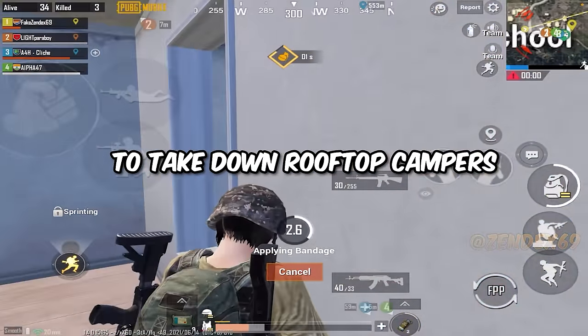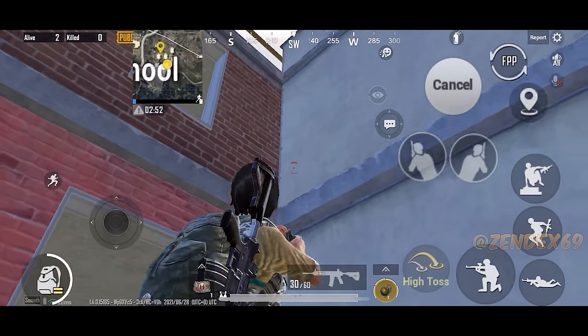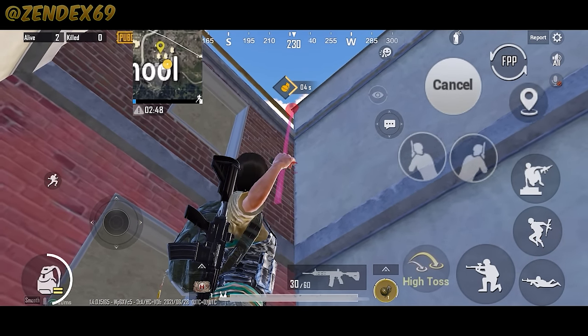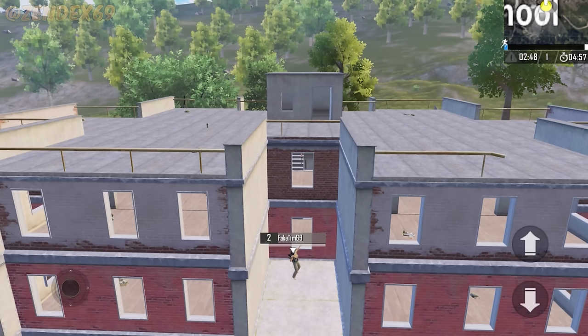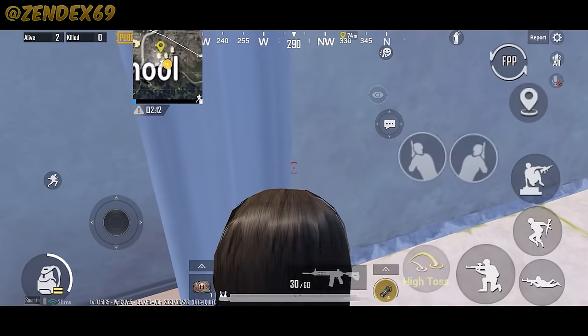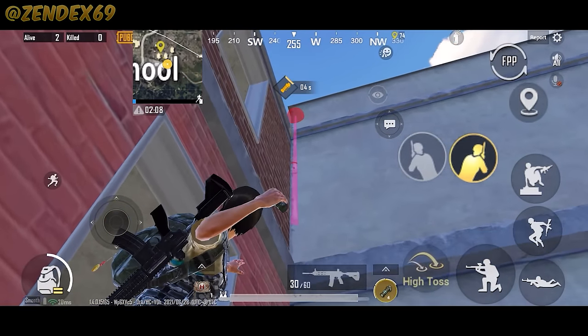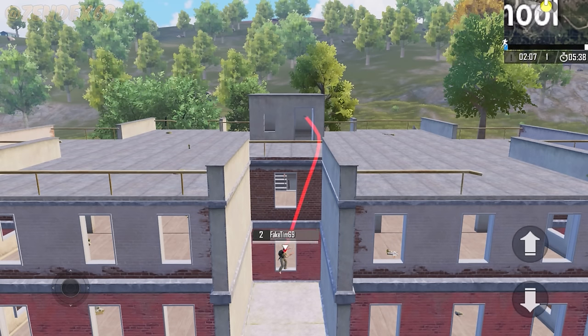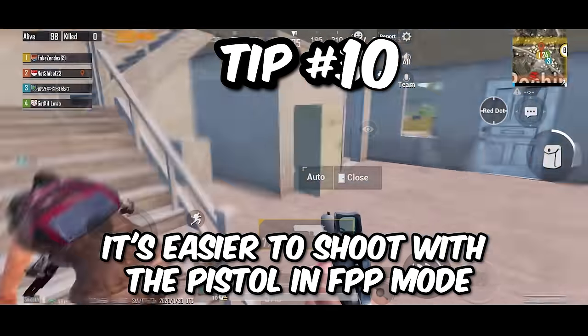Tip number nine: a grenade lineup for apartment buildings. This one is my favorite because it kills rooftop campers. Jump out from the window, aim for the terrace wall, and throw the grenade — it will bounce back onto the rooftop and will likely knock anyone near the door area or deal serious damage. For a safer option, climb up the window frame, lean out, aim for the rooftop wall, and throw. The grenade will bounce exactly where campers would be holding.